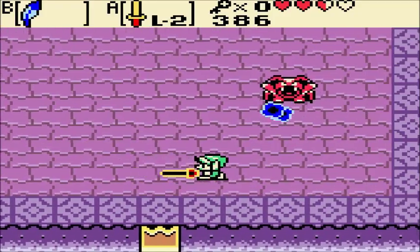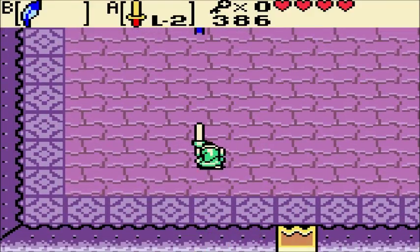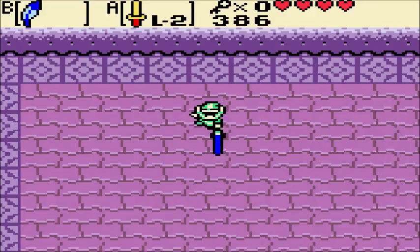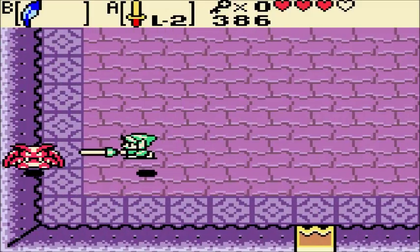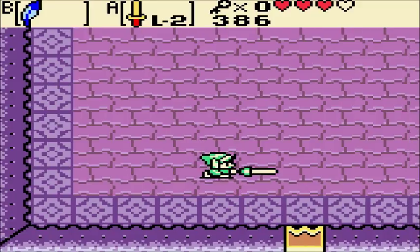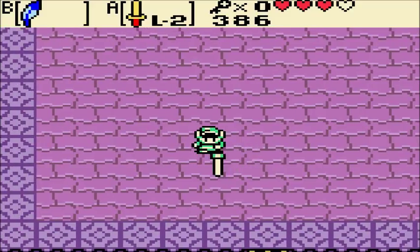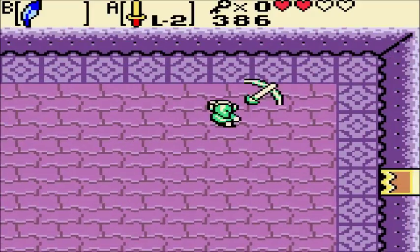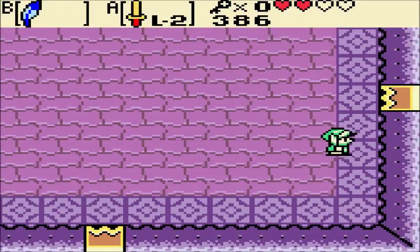Spin attacks deal extra damage, so you want to spin attack enemies for the most part. That's my magic potion being used. If he doesn't want you to hit him, you're not going to hit him — there's just no way. Fortunately, most of his fireballs you can knock out of the sky. I cannot believe what good luck I'm having for this first fight. I might one-shot this guy!